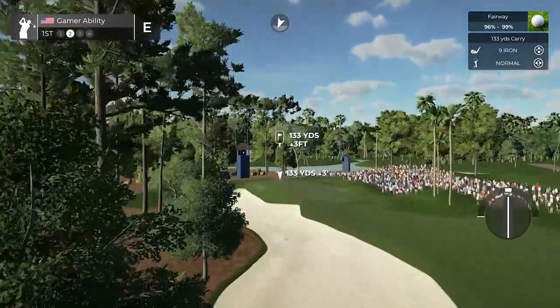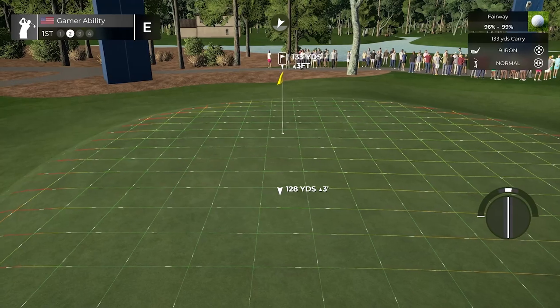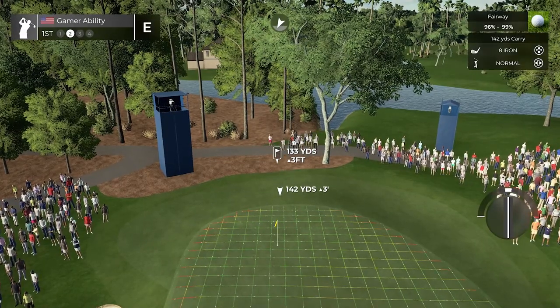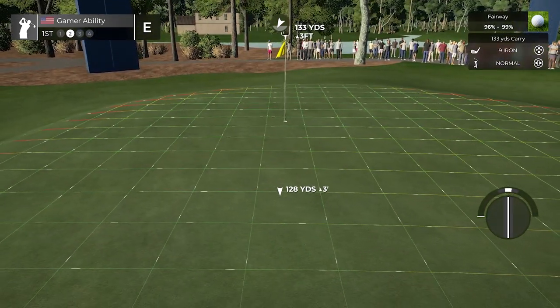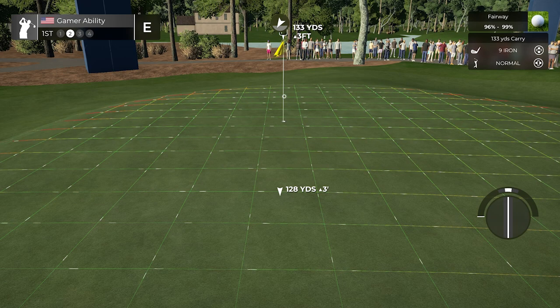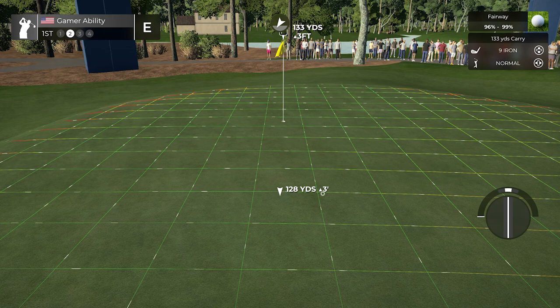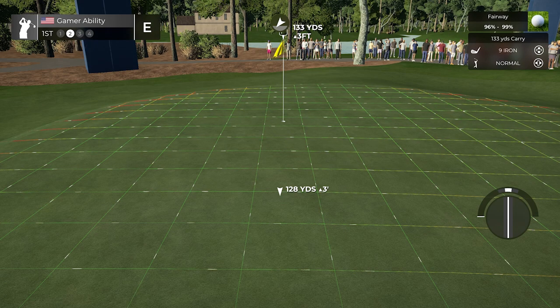Heading into the second shot, first pick your landing spot, then decide what club you need and what percentage to get there. My landing spot is 133 — nine iron — or if I go up a club, an eight iron partial landing around 128. We have this upslope here so even on moderate greens we'll still bounce forward a little. I'd rather be short than long here because I'd rather have an uphill putt than downhill. I want to hit it 128. The elevation is three feet, so three feet divided by three is one — I need to add one yard to compensate for elevation.